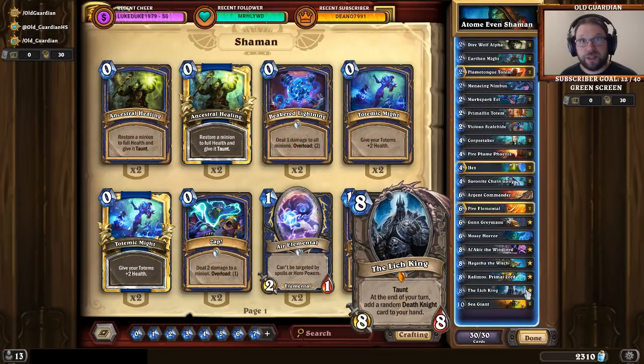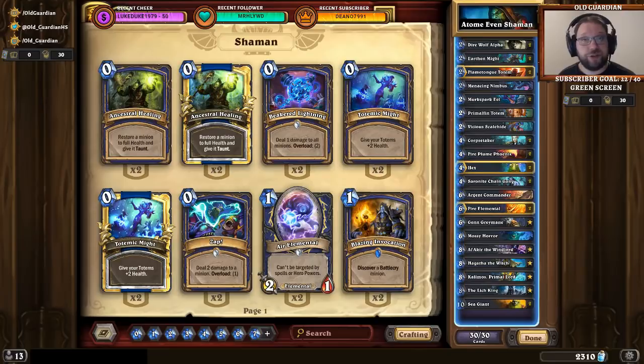This particular build is one that Atom used to reach No. 1 Legend, so it's proven to be pretty effective. That No. 1 Legend qualification might be somewhat confusing, since it's reached in a specific metagame at a specific time. But overall, the statistics of this deck show it's one of the most solid shaman builds, and Even Shaman is the most solid shaman archetype.